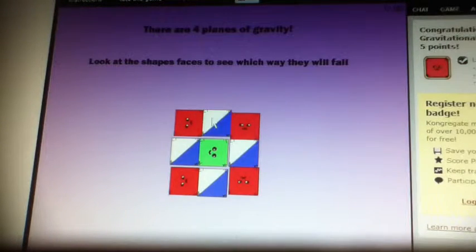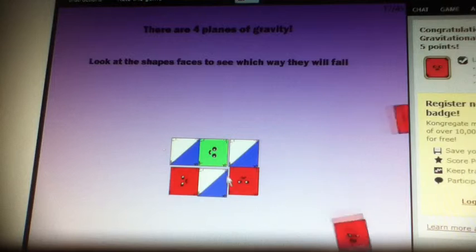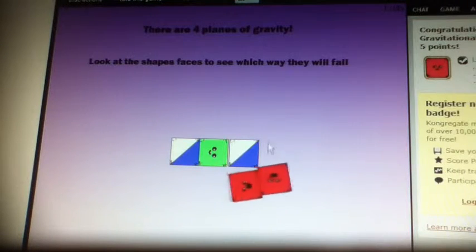For level 12, you just press two blue blocks and it knocks off the other red.